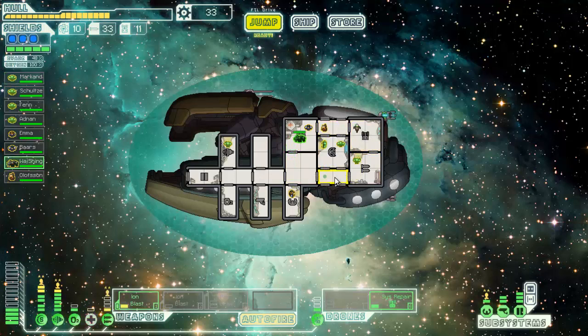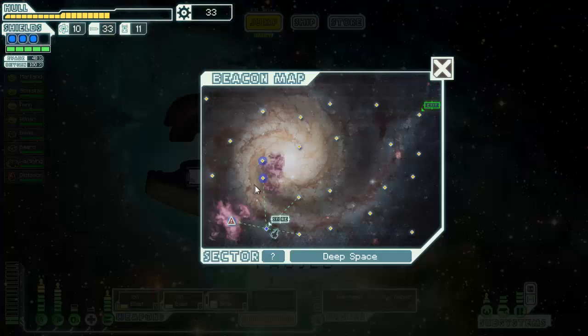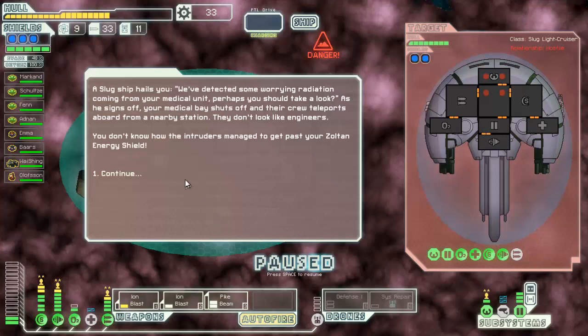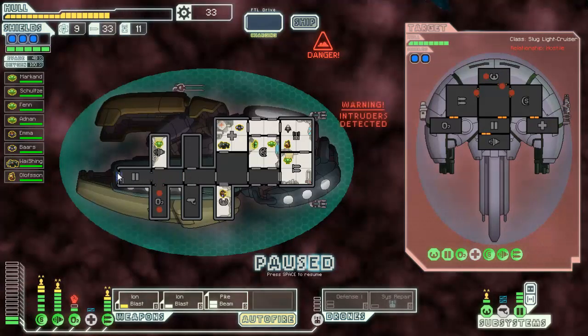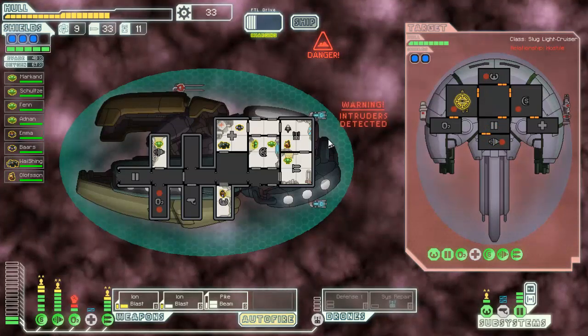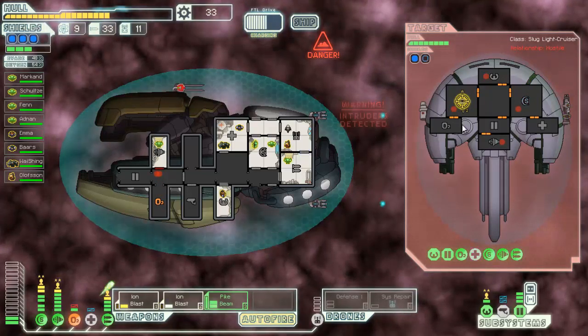Okay, let's give this another go — we're just running away from bosses left and right now. Once again, intruders. Let's go ahead and flood out this room. Luckily they're probably just slug intruders so I'm really not worried about it. They might be able to take my oxygen out but I'll just send my repair drone in. Oh, they weren't even able to take my oxygen out.